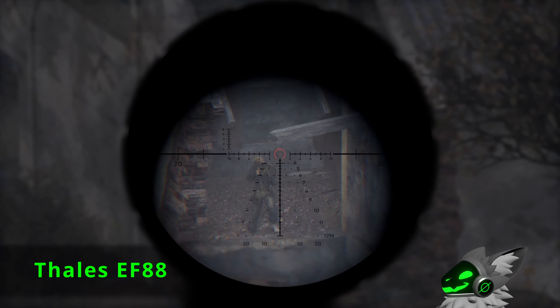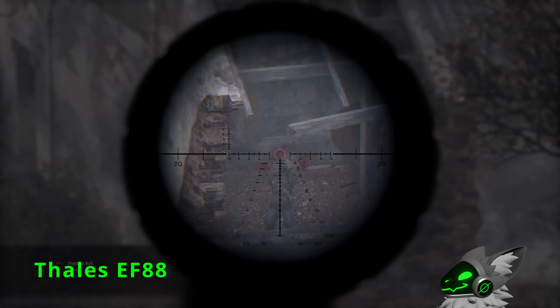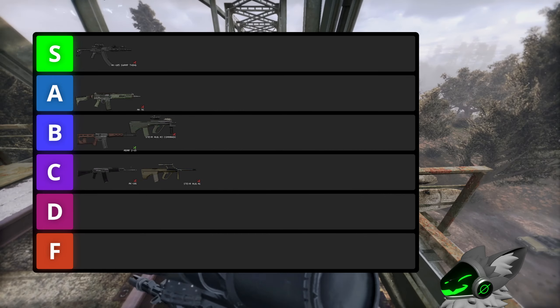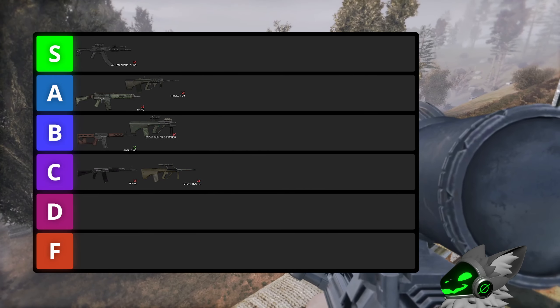Upgrading even further is the EF-88. Once again, this gun is like the previous except the fire rate is slightly slower. However, it gets a massive improvement as it can take great scopes. So this gun is further upgraded to A tier.